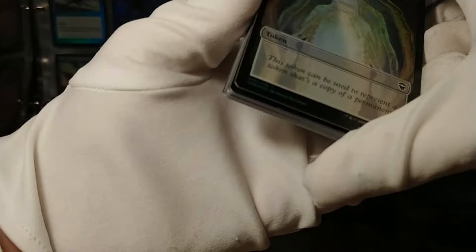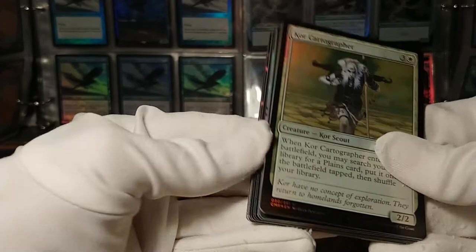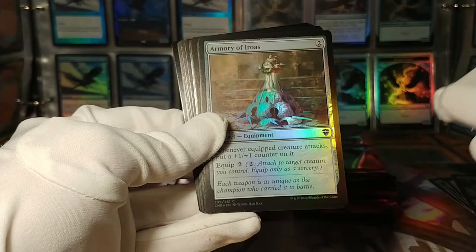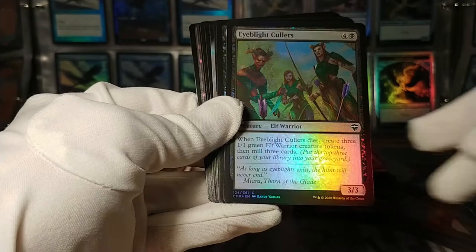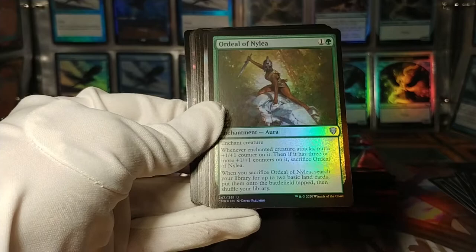Let's move right on ahead. This copy token in the back here. Core Cartographer: enters the battlefield, put a Plains into play. Actually a pretty good card for mono-white or maybe Boros colors, where you don't get a lot of alternative land ramp. Mafied Twins — make the zombies. Armory of Eroas. Eye Blight colors — when it dies, create three 1/1 elf warrior creature tokens. Mill three. Thorn of the Black Rose — you become the monarch. Not bad. A lot of monarch cards in this set.